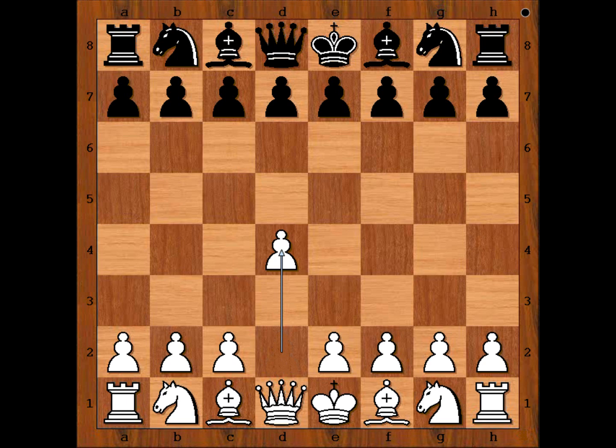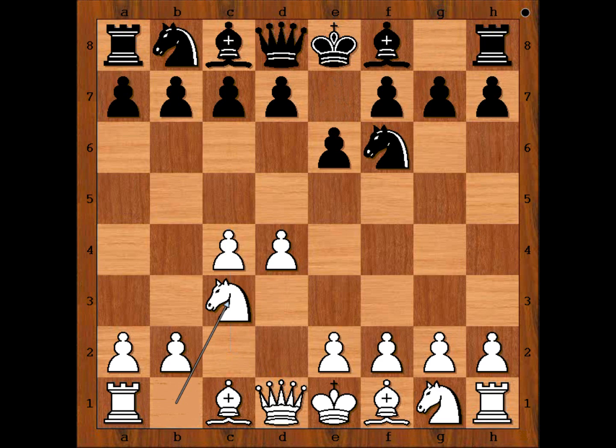In this game, Akobian had white pieces and he started with d4. Abdel Nabi played Nf6. c4, e6, Nc3. And Black played Bishop to b4 — the Nimzo-Indian Defense. e3, the Rubinstein variation. c5, Nxe2.